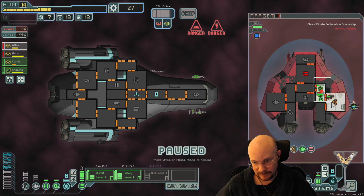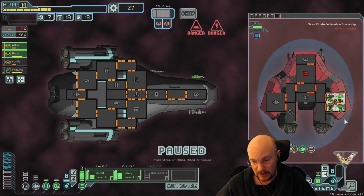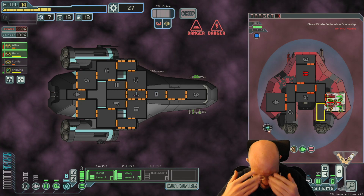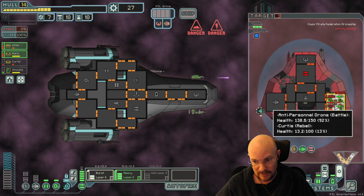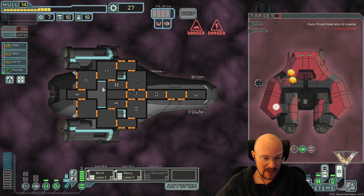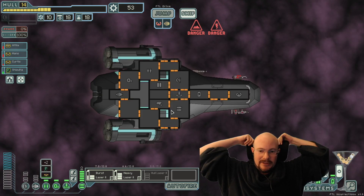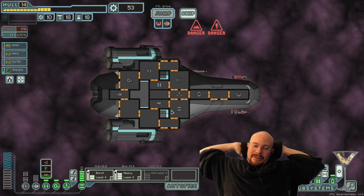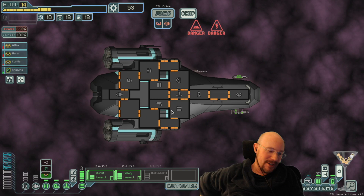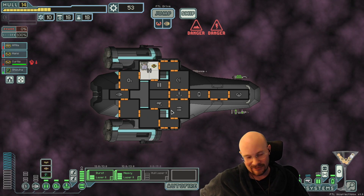We'll try. Turn on your guys' abilities. Still has his drone - of course he does. You know what? Kill everybody. Kill everybody. I have clone bay. F you. Get blasted. Get everybody in a room and kill them all. Eat it. Respawn them anyway. Might as well kill the ship at the same time. I am fed up with your anti-personnel drones on every ship.